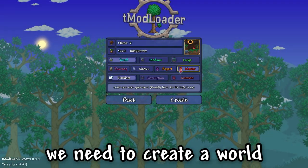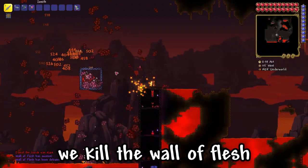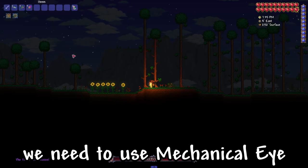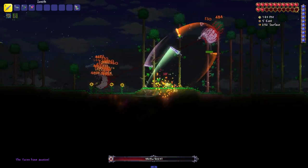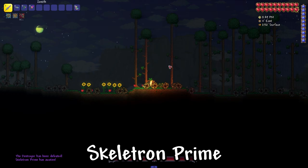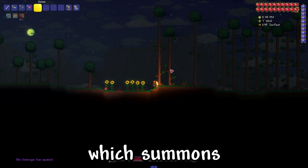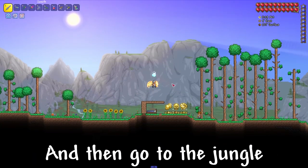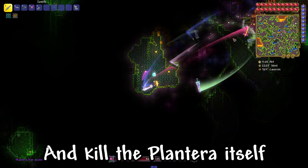In order to get it, we need to create a world with expert or master difficulty. After that, we kill the Wall of Flesh. Then there are three mechanical bosses: we use the Mechanical Eye to summon the Twins, the Mechanical Skull to summon Skeletron Prime, and the Mechanical Worm to summon the Destroyer. Then go to the jungle, find a Plantera Bulb, break it, and kill Plantera itself.